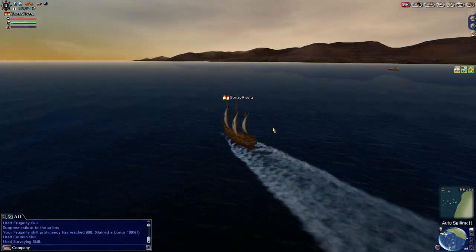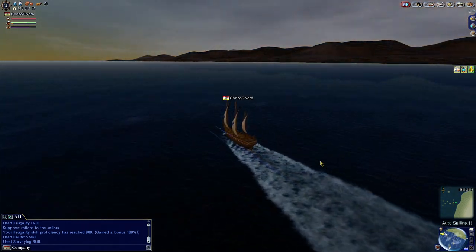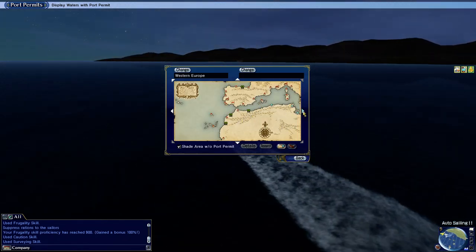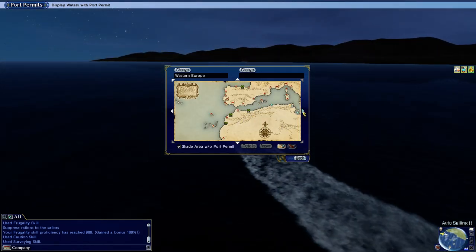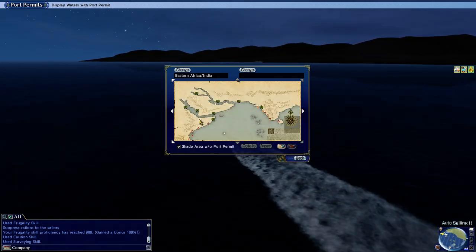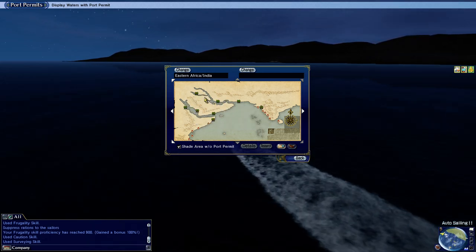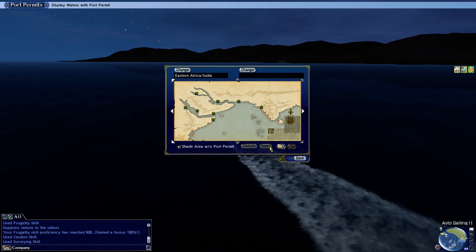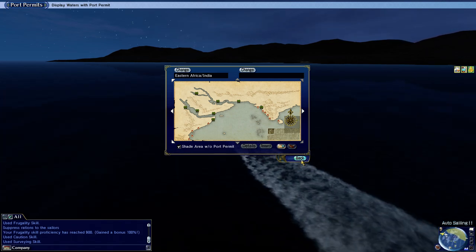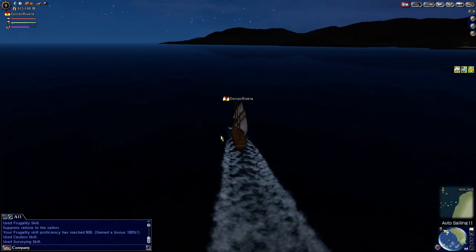I realized I need at least disguise level 50 or 60 or so to go get some of the Arabic ports. So as you can see by my map here, I was only able to do these ports here — these are all Arabic ports. Unfortunately I'm not able to get these just yet, and I'm going to need Suez before I unlock the Suez Canal Port Permit. So that's something I'm going to have to do before we attempt that Port Permit Imperial Quest.